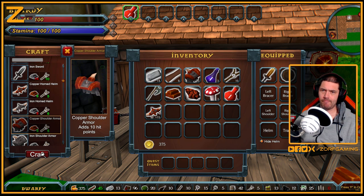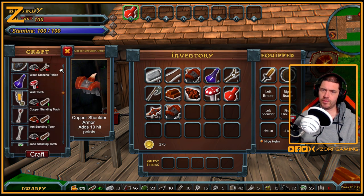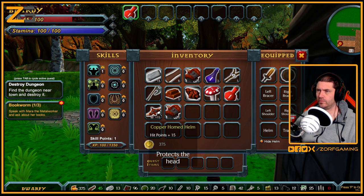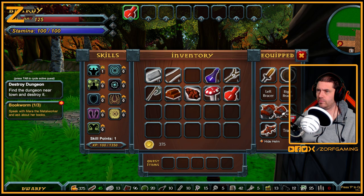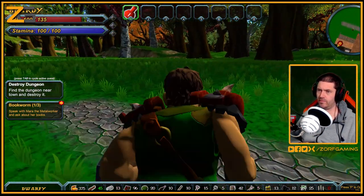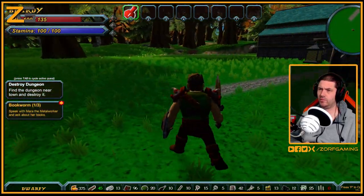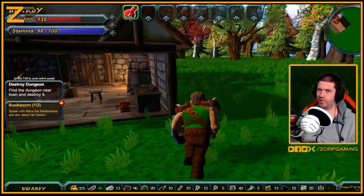We need two of them - oh and a stamina potion as well. Helmet - there you go, we've got some armour. He's protected. Wait, where's my helmet - why hasn't he got a helmet on? I don't know why - that's obviously a problem, they're not rendering helmets.